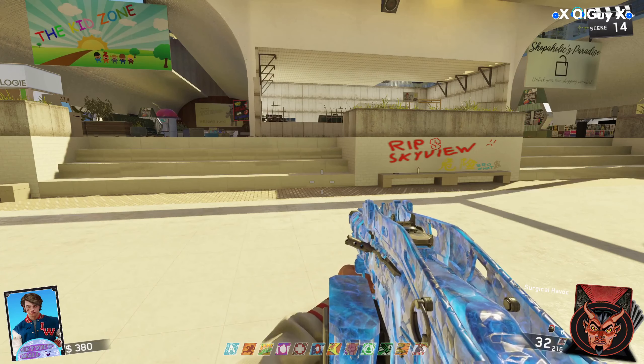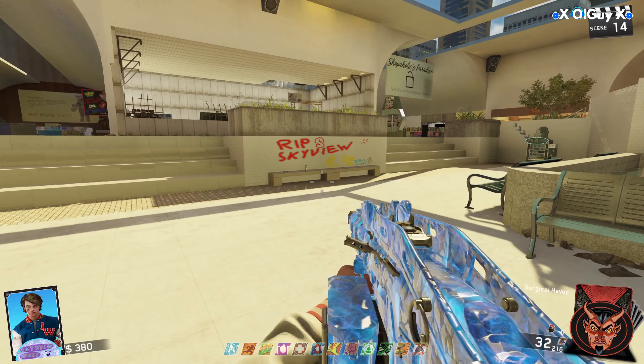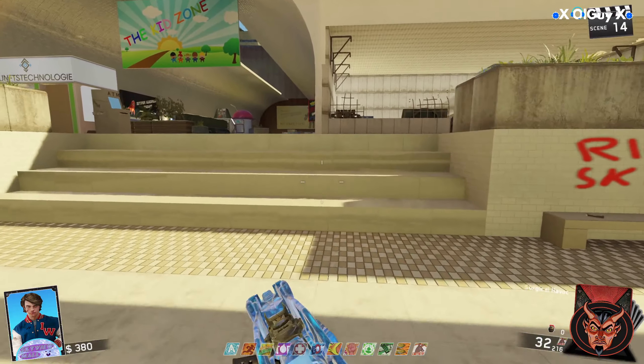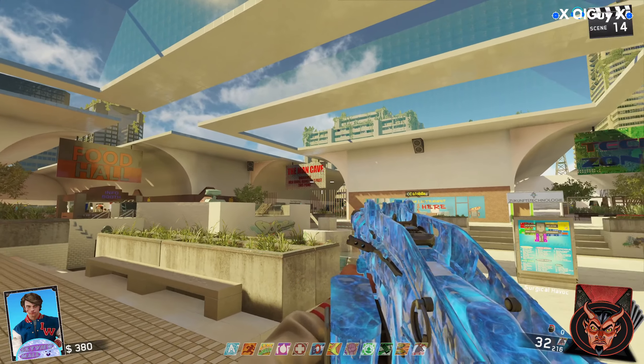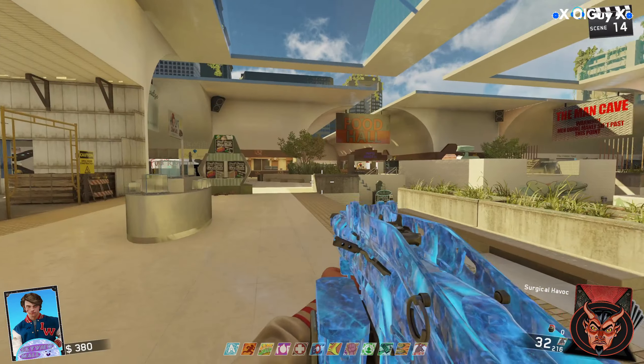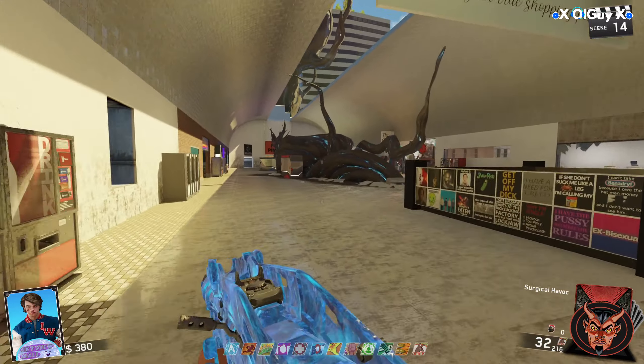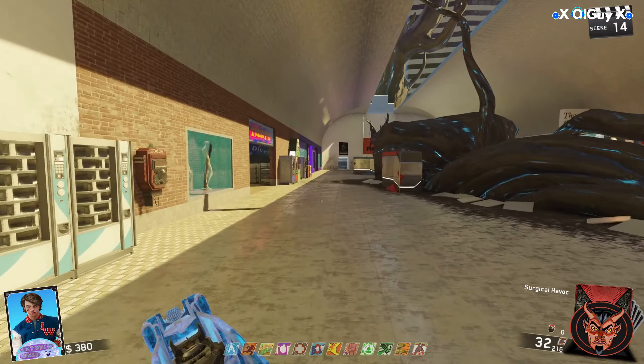Now I'll show you how to access all the nice guns that you might want. The first thing is you need to get into Gus's Guns, which is inside the Man Cave. That's just a points purchase — if you've got 2,000 points you can get it.